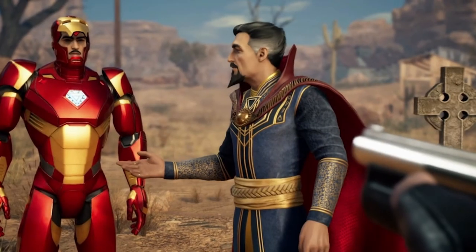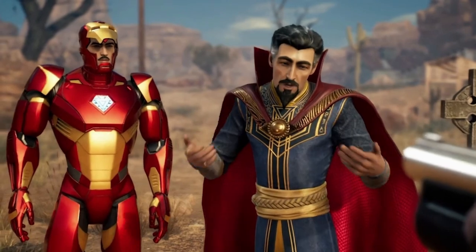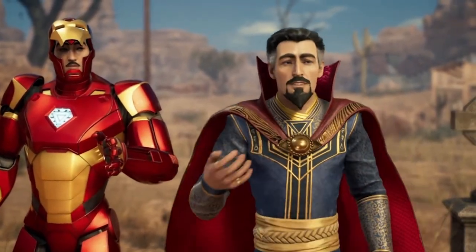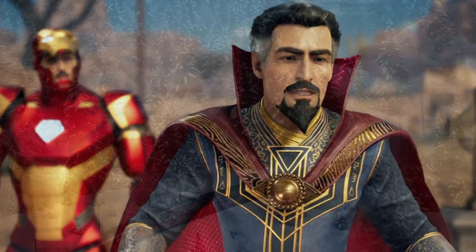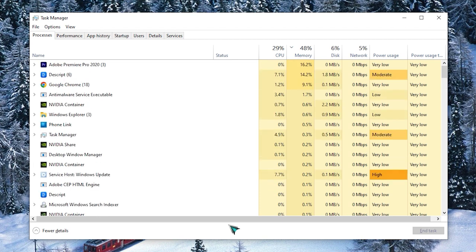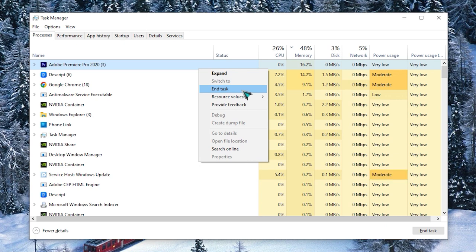Fix number two: close and restart the game. If your PC meets or exceeds the system requirements of Marvel's Midnight Suns, the next step is to restart the game. If the game or the game launcher has become unresponsive, you can use the Task Manager to force close the game. Just press CTRL + Shift + ESC to open Task Manager, go to the Processes tab to select the game, then click on the End Task button at the bottom right to close it.